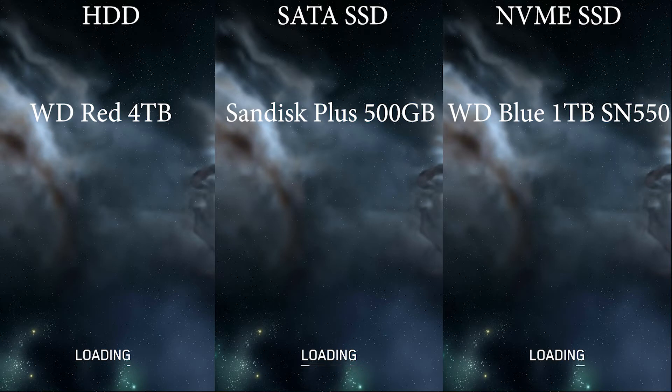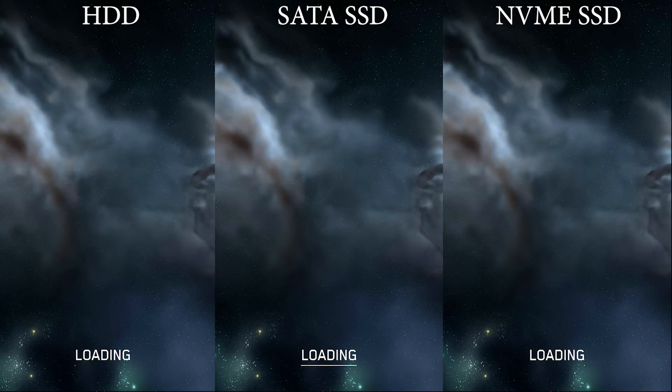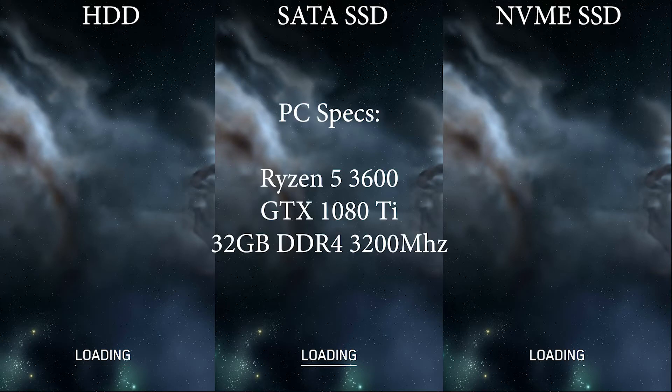The NVMe — and that means a lot of things nowadays — is a Gen 3 WD Blue 1TB NVMe on M.2, with about 400,000 IOPS and approximately 2,000 megabytes per second. So not the fastest SSD in the world by any stretch of the imagination, but one that's affordable and that a lot of people would actually go for.